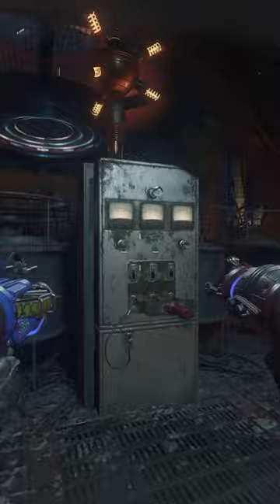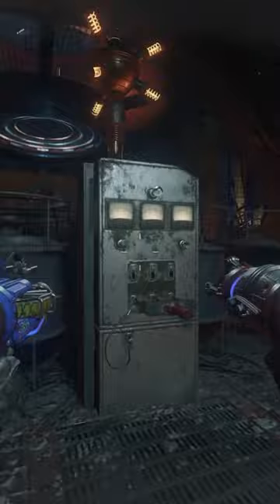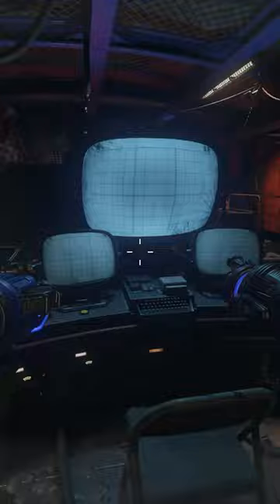In order to begin this easter egg, you simply have to make your way to the power room. Turn it on and directly behind you, you'll notice a big computer screen similar to the Simon Says computers from Der Eisendrache. Behind the computers, you'll find two speakers on both sides of it.